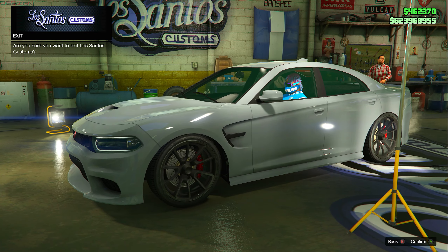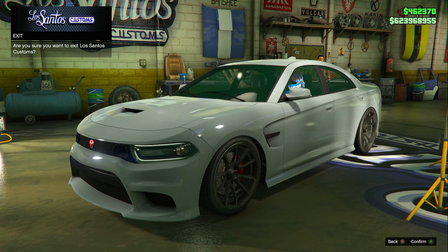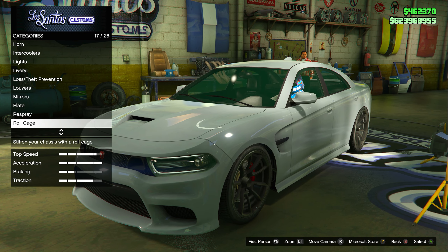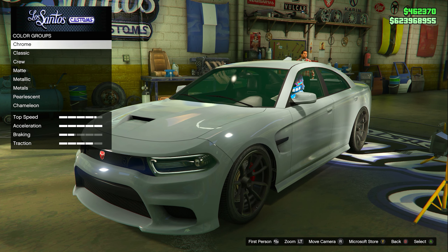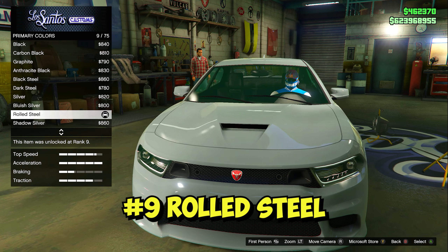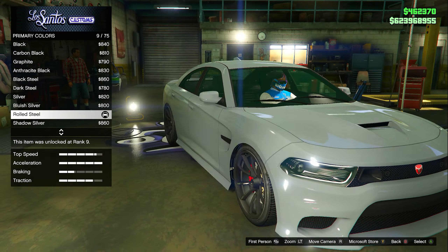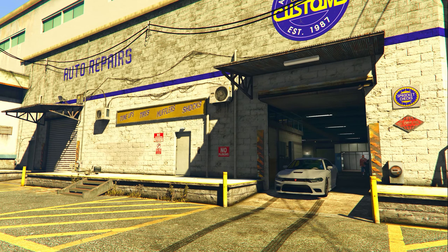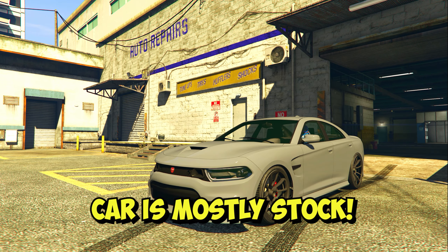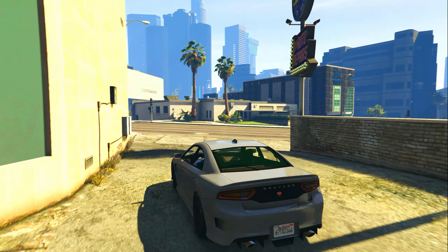That was way faster than expected — it literally took me one minute to customize this car because his car was basically completely stock except for the color. The only thing that makes this car look clean is the color choice. To get that color, go to primary color, come to classic, and put number 9 — the rolled steel color. That's basically it for this build.